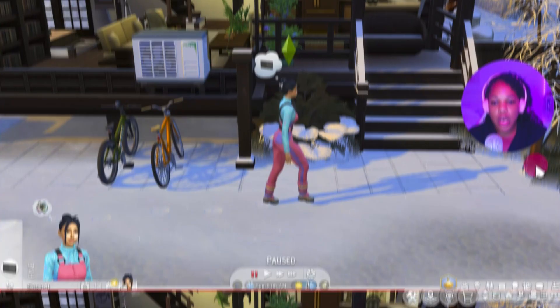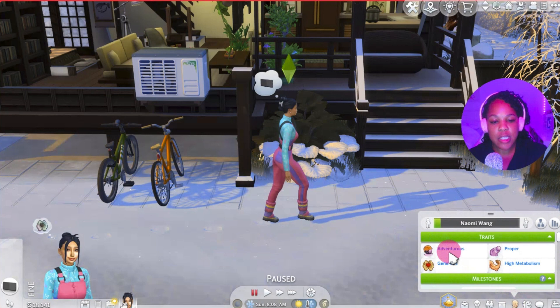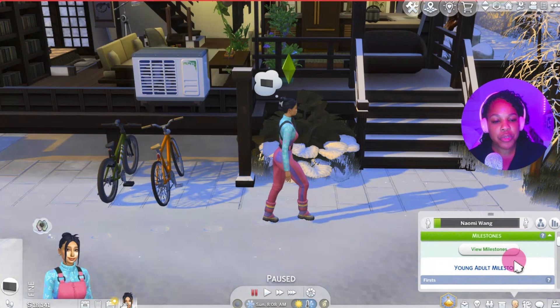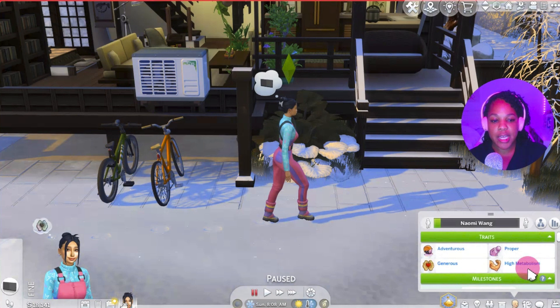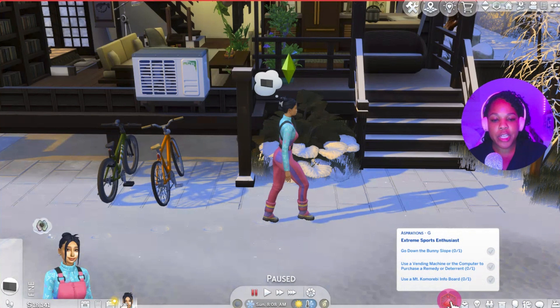We have our sim here — her name is Naomi Wang and she is a resident of Mount Komorebi. Her traits are adventurous, proper, generous, and high metabolism, so she's really focused on being as athletic as she possibly can. There are some new features in this pack that let you increase your fitness level in a non-traditional way. I picked the aspiration of Extreme Sports Enthusiast — I'm really excited about that.